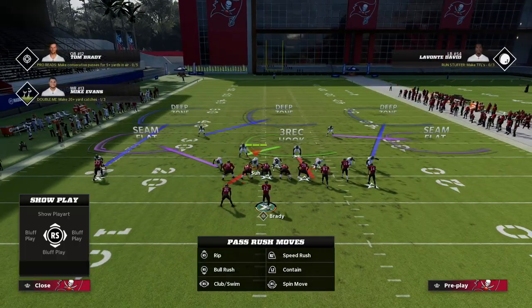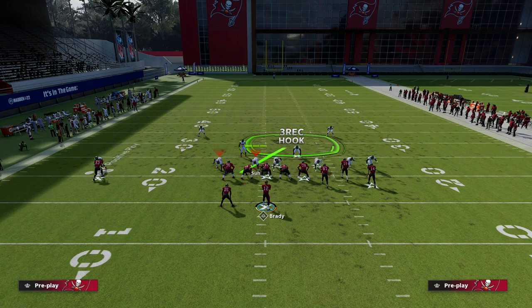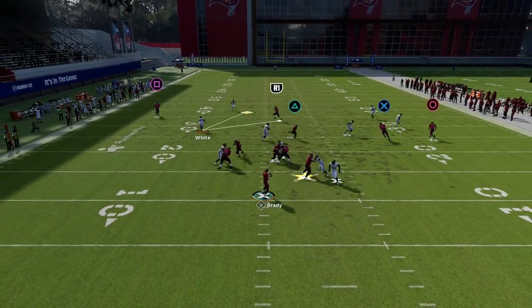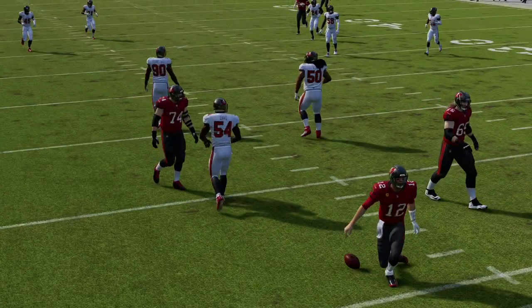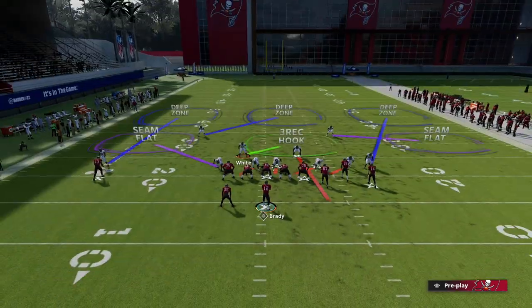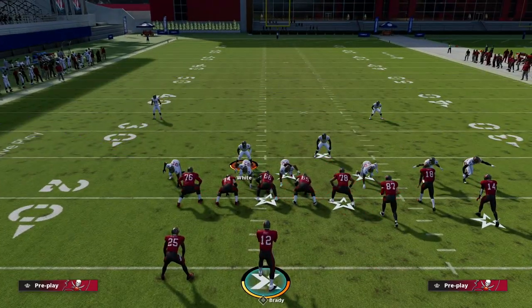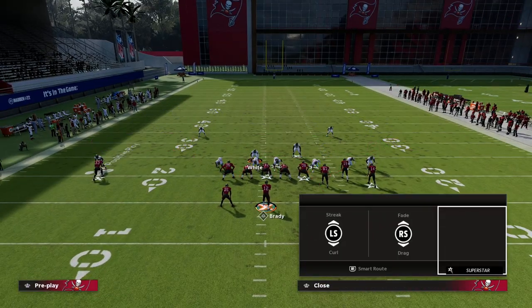Another thing you can do is we don't need this guy in the blitz — so we can bluff blitz him, and then man him up on the running back if we want. This glitchy looping pressure is really fun and really good against escape artist quarterbacks. Most escape artists want to roll out to the side of the tight end for better blocking, and in bunch this is a pretty decent little blitz.